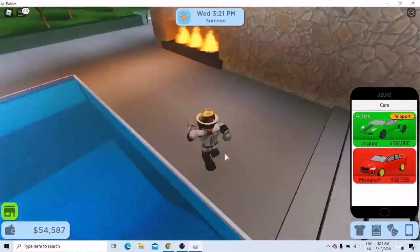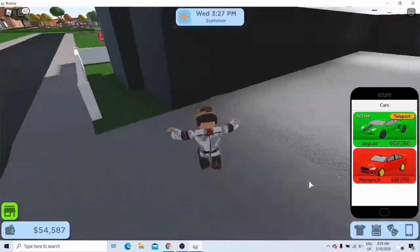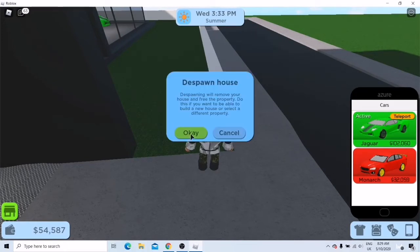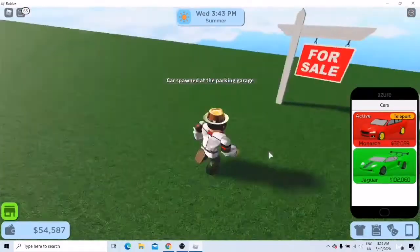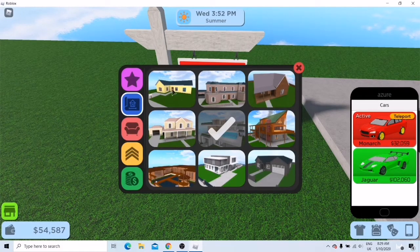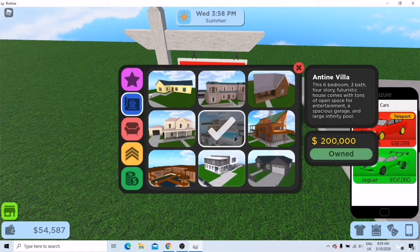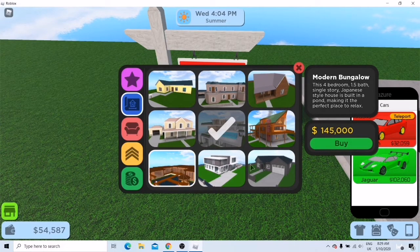Now you can swim. Last time you could swim, let's see. You can walk past a fireplace. The second most expensive house — this house won't provide much.